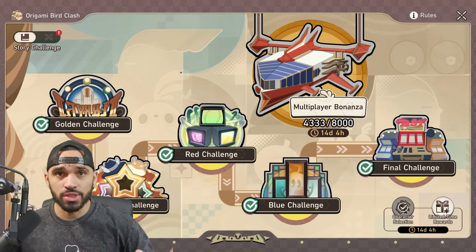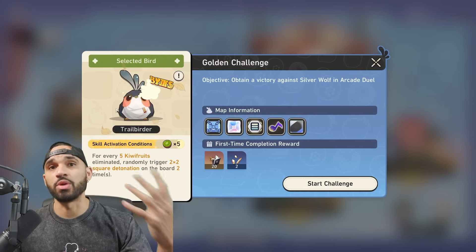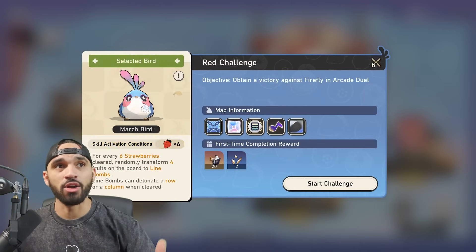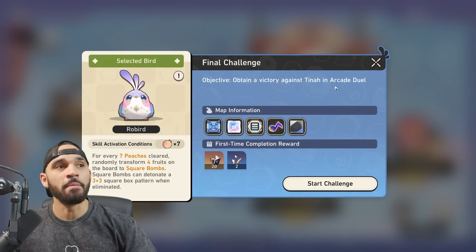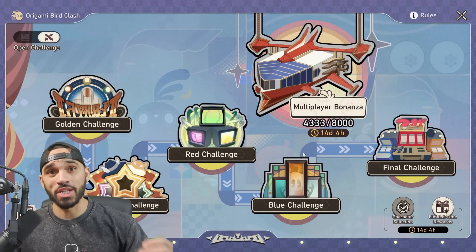If you're not interested in PVP, you don't have to play. You can come over to the open challenge and go up against some of your favorite characters like Silver Wolf, March 7th, Firefly, Robin, and then finally the last challenger is going to be Tina. So you don't have to do PVP if it's something you're not interested in.